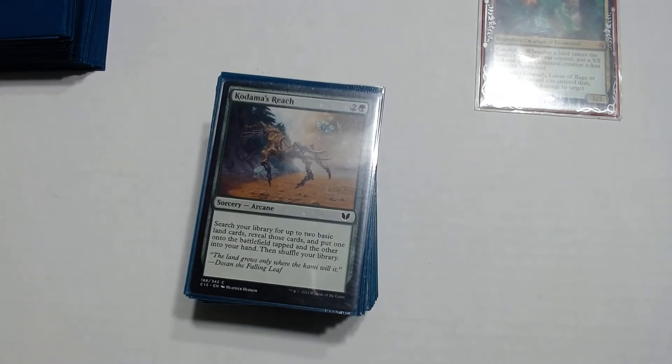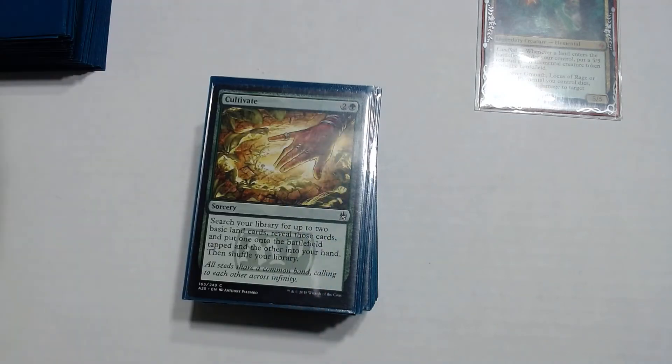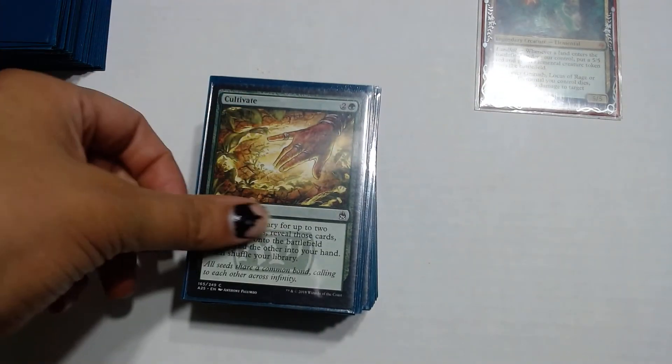Kodama's Reach — search your library for up to 2 basic land cards, reveal those cards, put one into your hand and one onto the battlefield tapped, then shuffle. Cultivate does the same thing — it's just an extra copy.